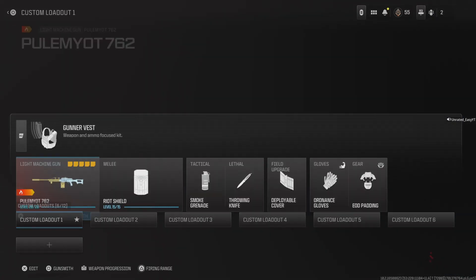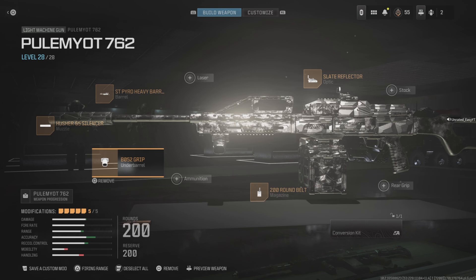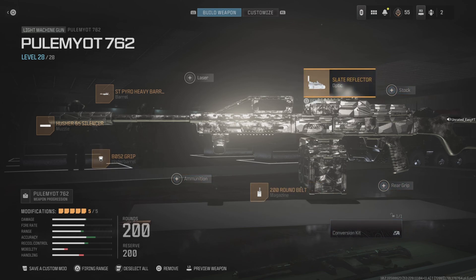Alright, let's hop into the attachments we're running on this gun. This is the PKM. I want to upgrade it for Warzone. I remember when Modern Warfare 2019 Warzone came out, the PKM was gross. But we were using the Husher 65 silencer, the Pyro Heavy Barrel, the B052 grip, the 200 round belt, and you can use whatever optic you want. I love the slate reflector in this game. I appreciate all the support, guys. Deuces.